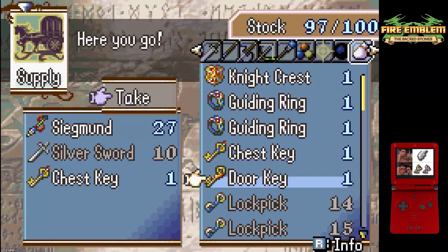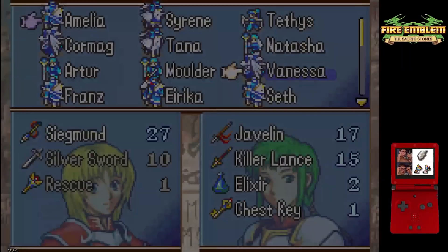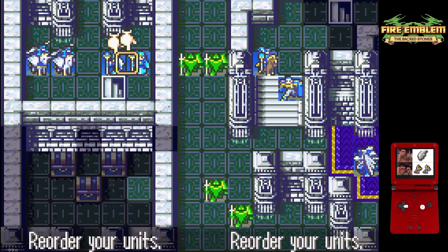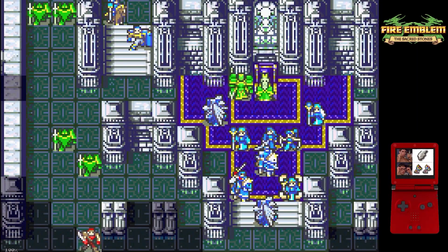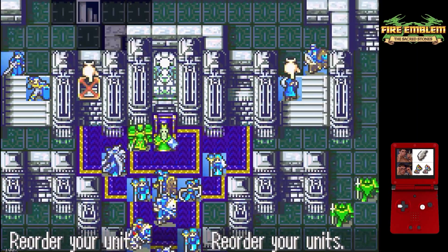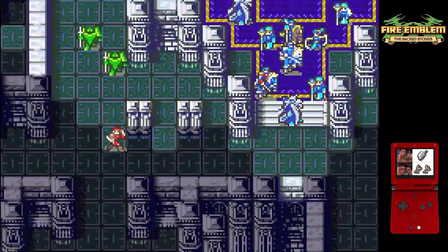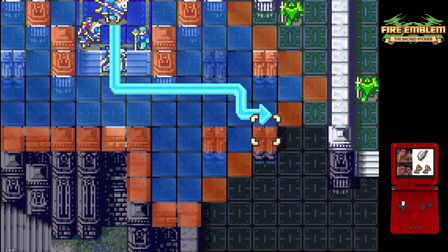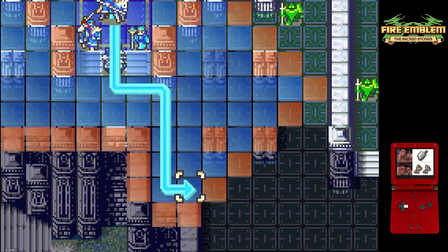However, due to our particularly unique circumstances, this clear is going to be very, very involved. Not only do we need to grab the third and final speed wing from the chest room on the left side of the map, but since I used an extra rescue staff use that wasn't really necessary, we also need to hammer both the warp and rescue staves on turn one. This becomes a quite involved clear with a lot going on, and I will try to give a play-by-play because it goes by pretty fast.